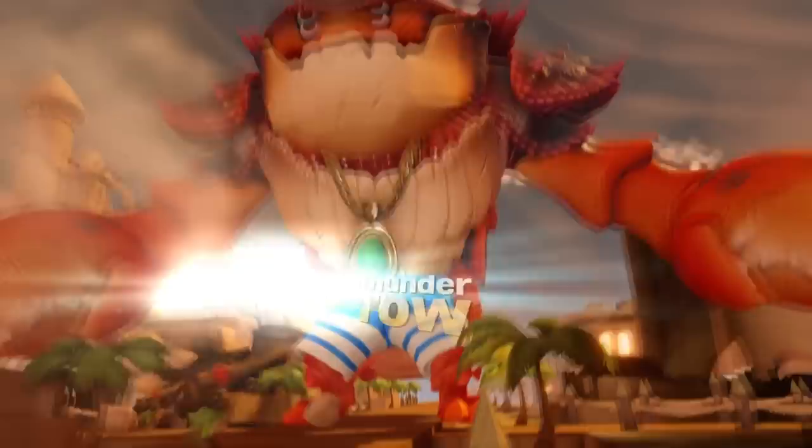The Eye of the Ancients is the missing piece to the Core of Light, found in Monstrous Isles in Superchargers. You obtain it by defeating the Thundertow, who uses it as a necklace.